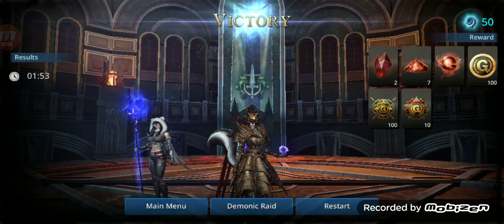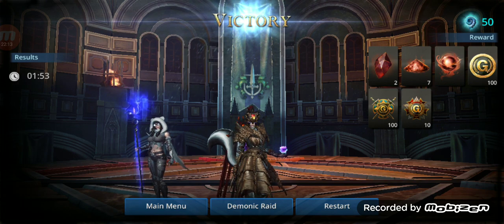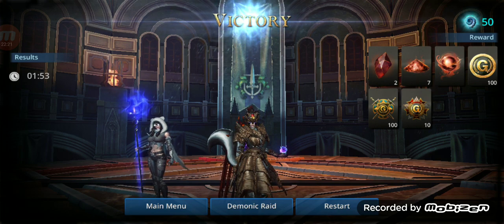I think Arc Mage might be the best — the highest damage dealer. Let me know what you think. Then you have the Archer, the Guardian, and the Witch. So maybe the order would be: Arc Mage, Archer, Guardian — or maybe Guardian is second — and then Witch. Let me know what you think, and see you guys in the next one. Bye.